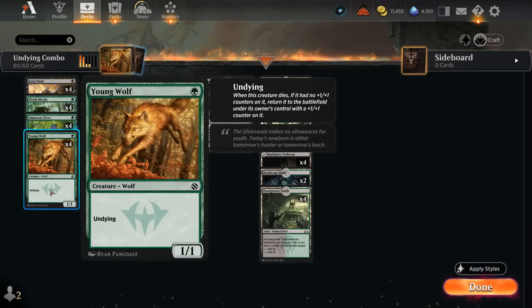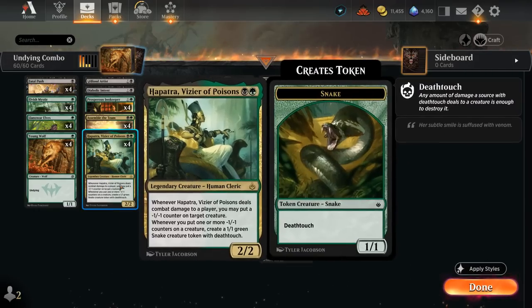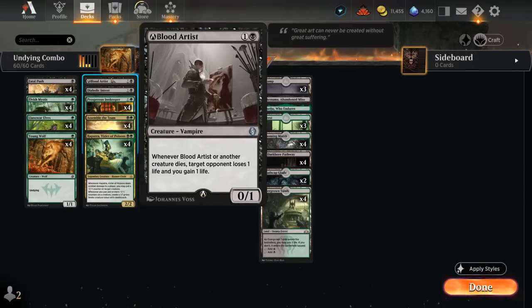If the opponent has a lot of creatures in play, we can keep targeting them with Yawgmoth, putting -1/-1 counters on them, getting snakes in the process, which we can then sacrifice to Yawgmoth. And if we have an Innkeeper or Blood Artist in play, we get to gain a ton of life in the process as well.